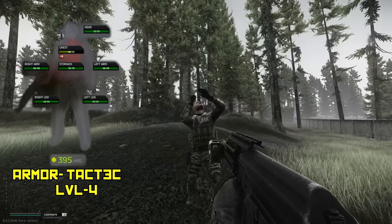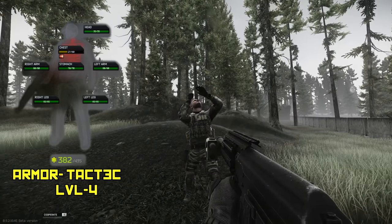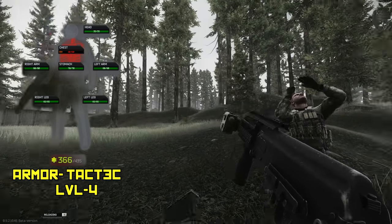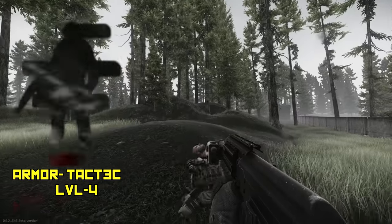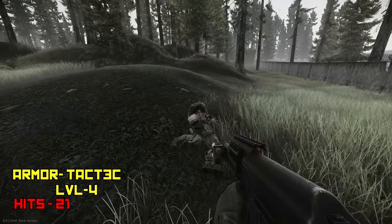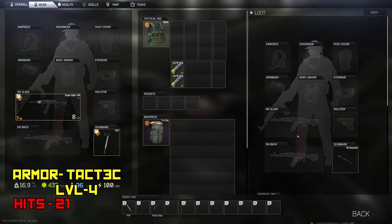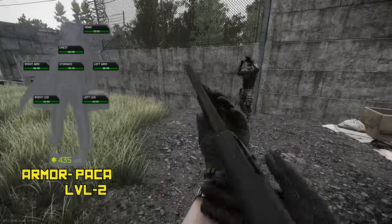Now we're on to the level 4 body armor — it's a Taktak rig. This armor is actually a vest and a plate carrier. Costs 140k. This is a level 4, so it's going to be the same as Gazelle. But this is where the body armor part of the video stops — I figured 21 hits was enough. I didn't want to bore you guys by testing level 5, which would have been like 40 hits, and forward armor would have been like 100. If you ever hit a player 21 times, you're probably just going to end up dying to him anyway.